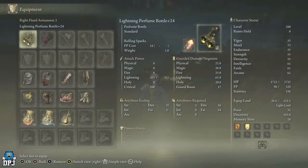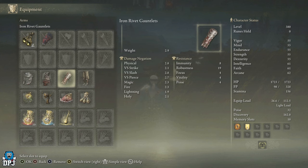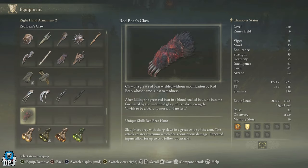So these are absolutely fantastic. This one right here is the Beast Claw Slash, it's absolutely incredible. The enemy you get this from also drops armor — the armor doesn't do anything specific, it just looks cool. But the weapon itself, the Red Bear's Claw — if you two-hand this, it causes blood loss buildup, scales with strength and dexterity, requires 20 in strength and 10 dexterity to wield, and has the unique skill Red Bear Hunt.